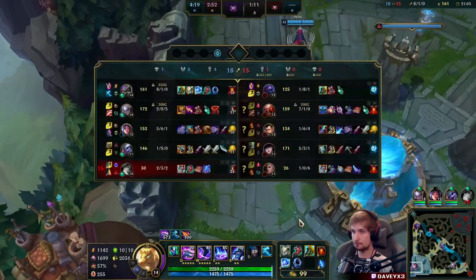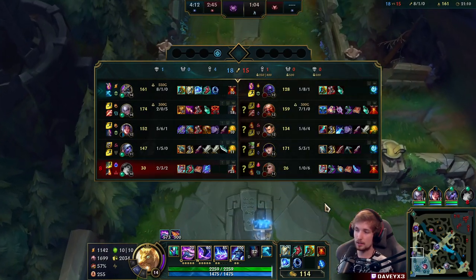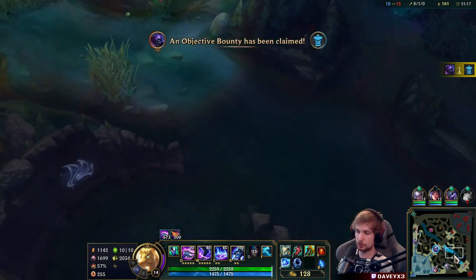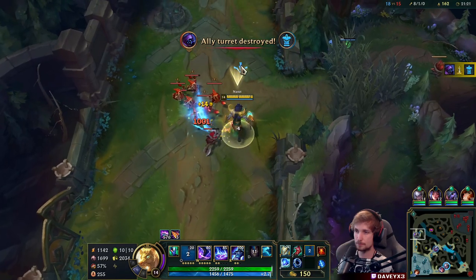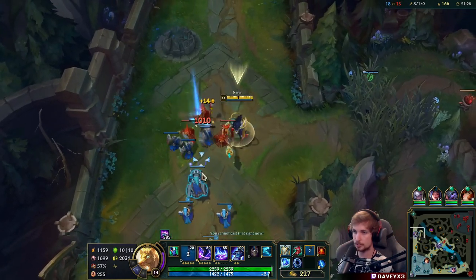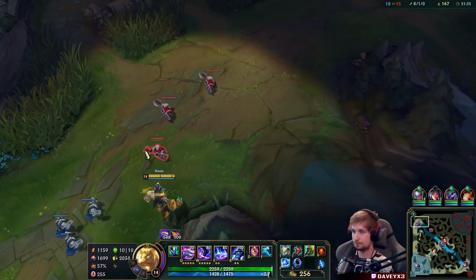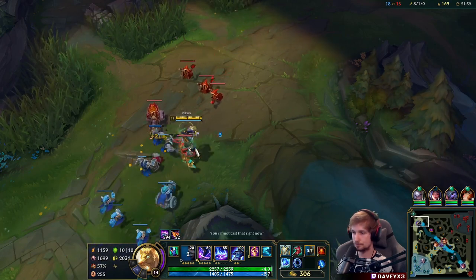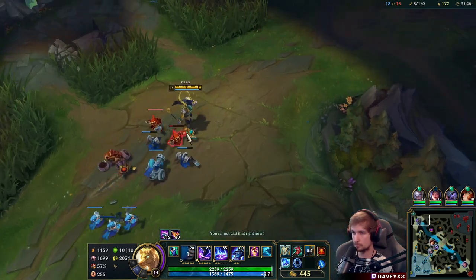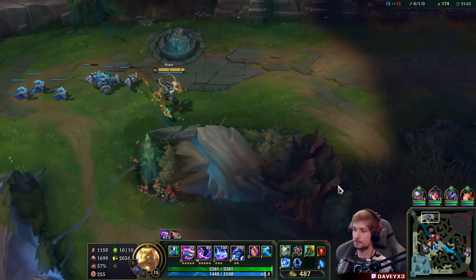Alright, we're going top lane this time — we're going to be killing Jax and making pressure on top. The beauty is that we also have TP coming in 20 seconds, which means that when the Drake spawns, I can literally TP to Drake and we can start up a massive team fight. So literally the only thing we're doing now is just perma-stacking until the dragon spawns, because that's when I'll have my TP up. Splitting and stacking all day.